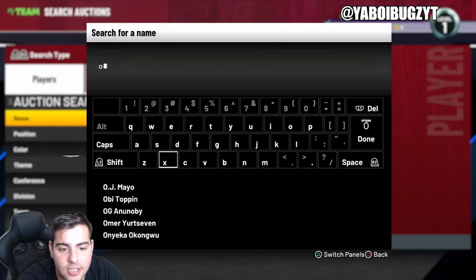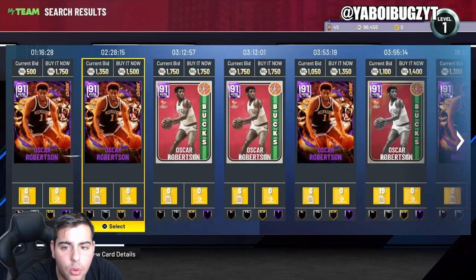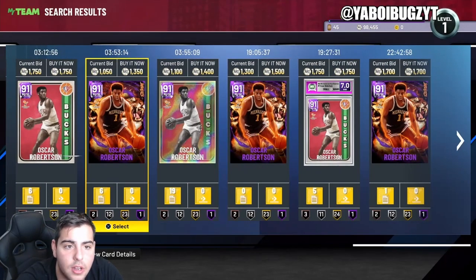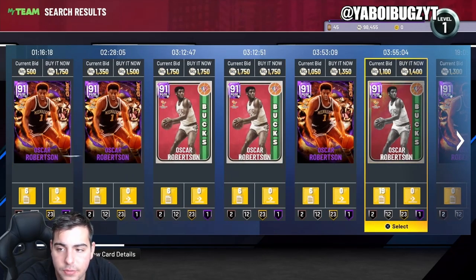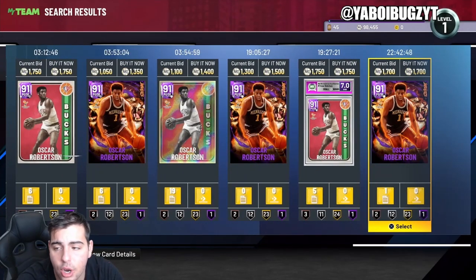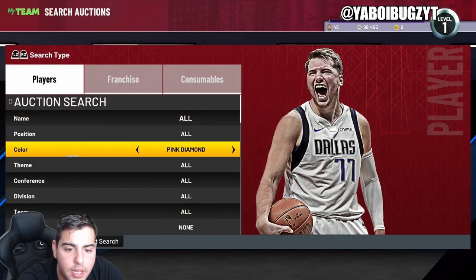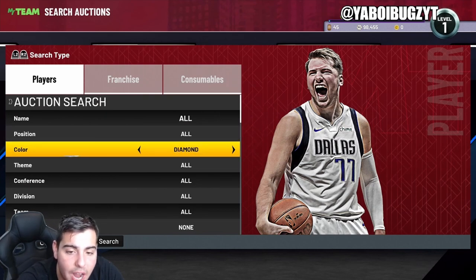If you listened to my earlier investment tips, Oscar Robertson was the main guy. He's now all the way up to 1,700 MT after a few sales. If you invested at 900 MT and you're selling him consistently for 1,750, you're making a pretty decent bag — 100k in can return 50k profit, making it 150k total. That's an easy investment that took just one week. He was as low as 800-900 MT and is now at 1,700 MT.